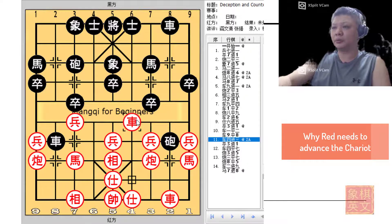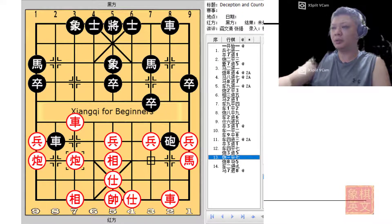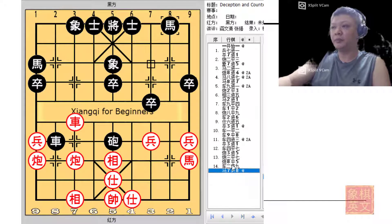Red should try to protect the pawn. Black would continue to capture the pawn and trade material, still capturing the central pawn to control the central file. After trading material, red's pieces do not have fear of any lack of development — this horse could be developed very soon and could charge across the river. In comparison, red's major pieces would not have been developed much and black would have seized the initiative, being very optimistic going into the mid game.